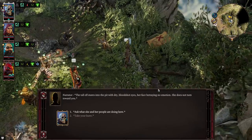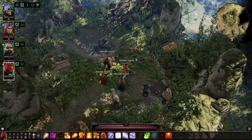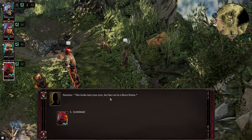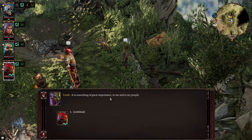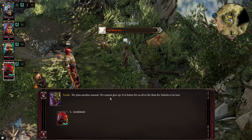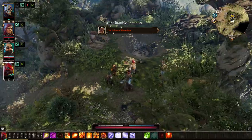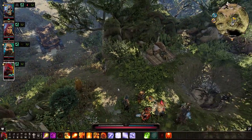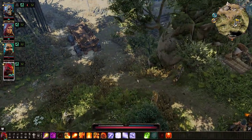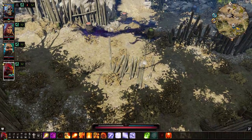Talk to Tova with your persuasion character. If you pass the persuasion check you get 3,875 XP. I usually like to drop a teleport pyramid here once I've set up three or four — there are a lot of vendors in this area and they're all pretty good.